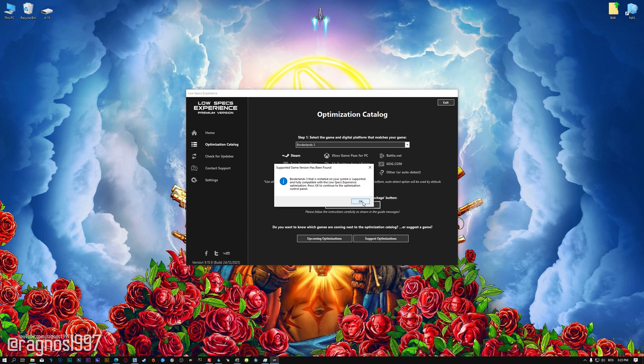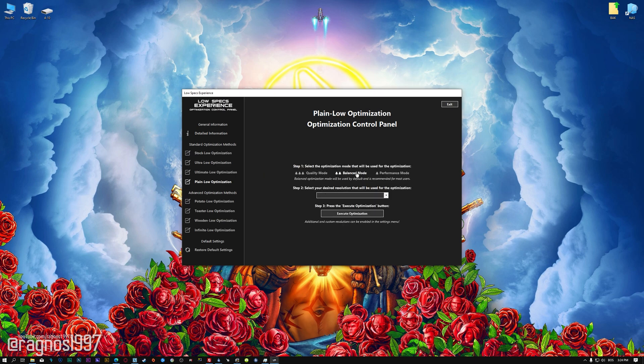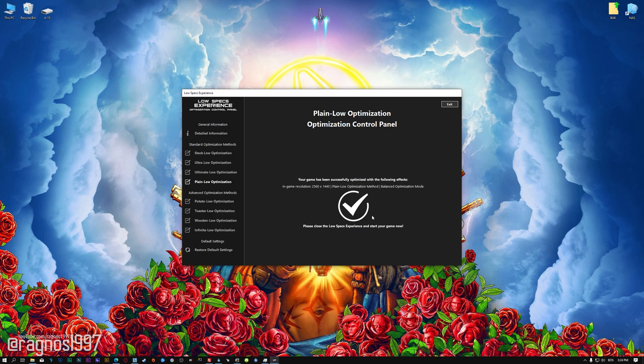Low Specs Experience will now automatically check if the game version currently installed is supported by this optimization. If it is, press OK and the optimization control panel will load. Simply select the optimization presets and the resolution you would like to render your game at. This is something you will need to experiment with on your own to see what works best for your system. Once you decide which optimization presets and resolution you are going to use, press the Execute Optimization button and then start your game.